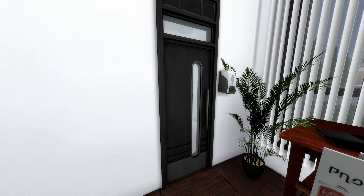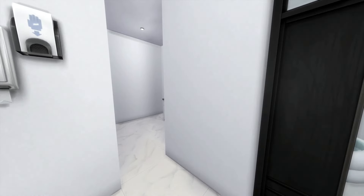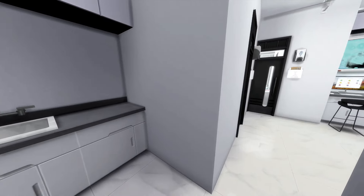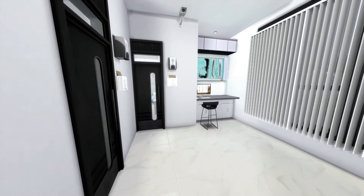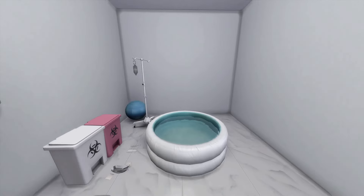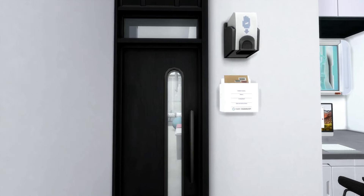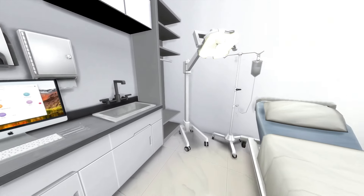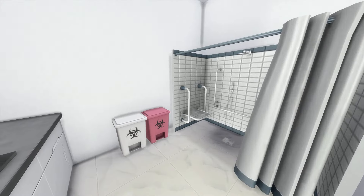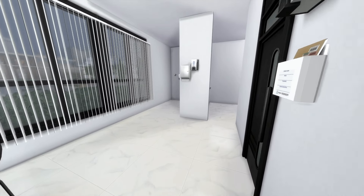Coming out these doors again — this wall says 'Be the reason someone smiles today,' I love that. Coming through this way, this is another area where you can actually deliver your child, so there are more spaces here. This is like a little break room — the refrigerator is missing but I needed to put a coffee machine here too so you don't have to go all the way to the cafeteria on the other side. And then you have another delivery room here — it's a little smaller than the last one but it does have a restroom with a nice decent-sized bathroom as well.